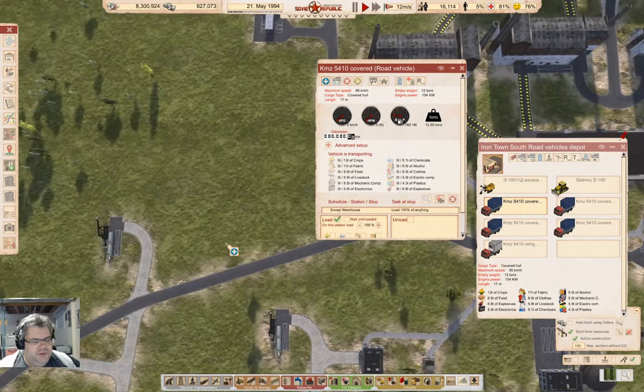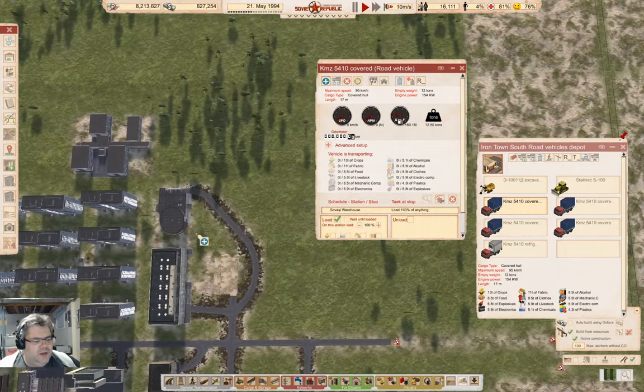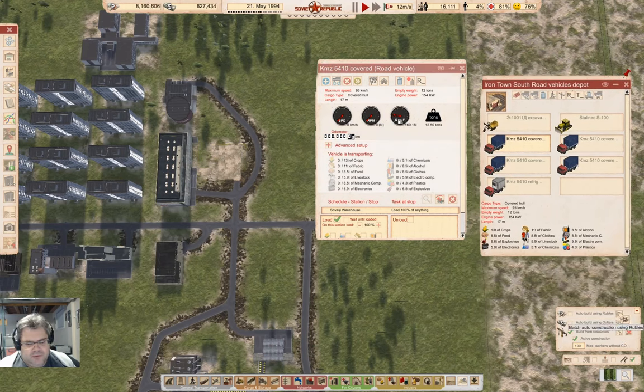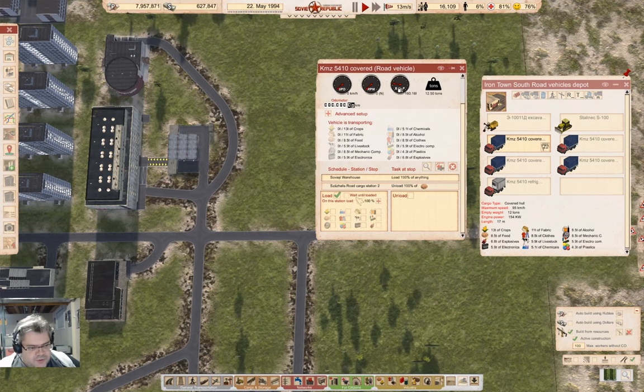We're going to start here with a new stop — that's the food source — and we come up here. I'll just build those first. We go here and that's going to be food, wait until unloaded. And this stop is also going to be food.